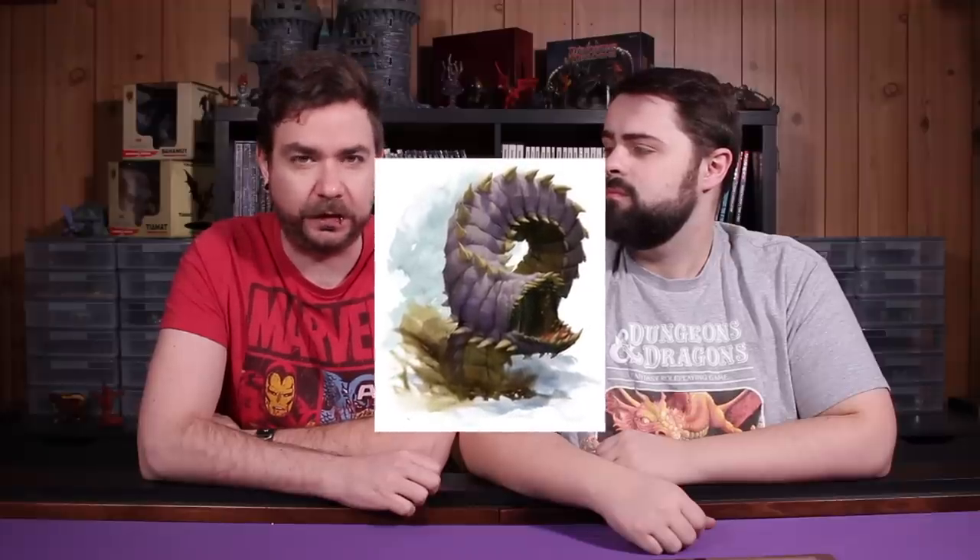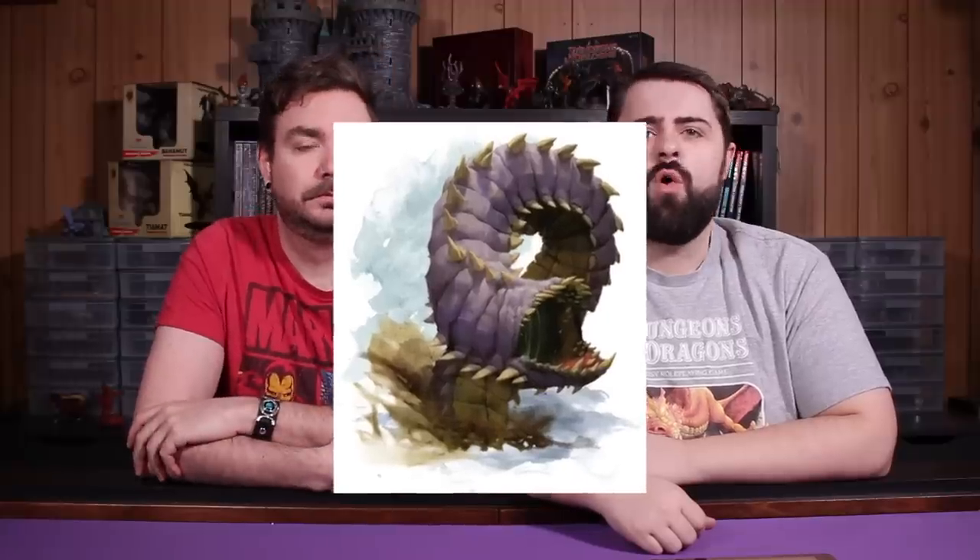Next up is an iconic creature in the Dungeons & Dragons canon, found on page 340 of the basic rules — the titanic purple worm. The purple worm is our gargantuan monstrosity clocking in at challenge rating 15. This giant purple beast burrows through the ground, appearing only to devour or sting its subjects. These creatures are known for tunneling deep underneath the Underdark and may be responsible for many of the Underdark passages. If you're heading through a cavernous passage that is irregularly uniform in its shape, very curved with regular ridges all throughout, you may actually find yourself in the tunnels of a purple worm.